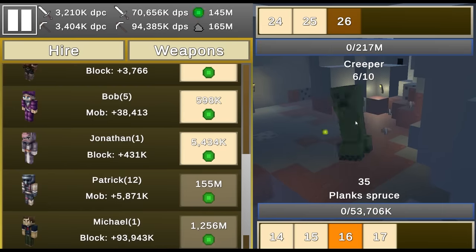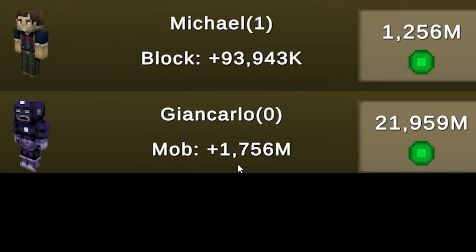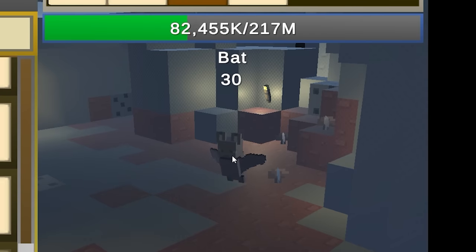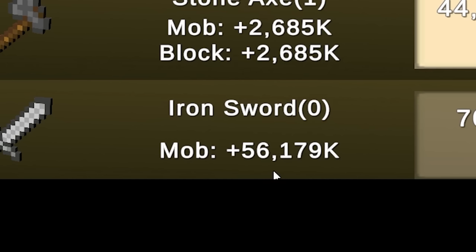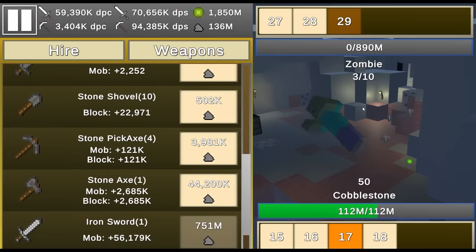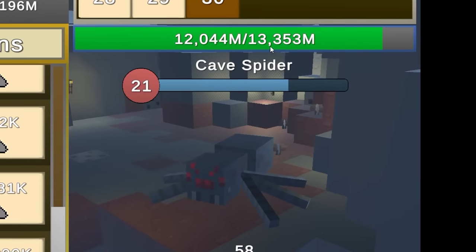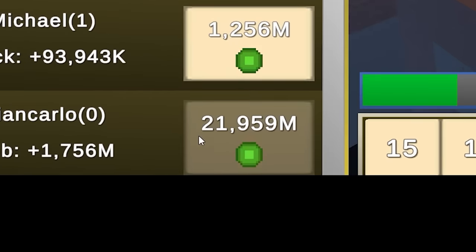We've got a cute bat and a slime — making our way deeper underground. We need to get Gian Carlo — he does 1.7 billion DPS and costs 22 billion experience. My damage per click is suffering so I need the iron sword — 56 million damage per click. Let's break some cobblestone. Just like that I'm at 730 million dirt, so let's buy the iron sword. Now I'm one-shotting them. The level 13 monster is a cave spider with 13.3 million health, giving 900 million experience per kill.